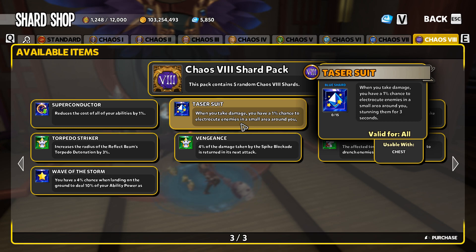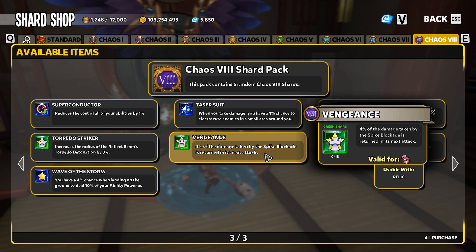Taser Suit could actually be an absolutely incredible shard, but it is proc-based — meaning it's a chance to go off when you're attacked. Personally, it never procs when I really need it to, like with an assassin, and then procs all the time otherwise. I do still use it on several heroes, but it's not one I'd go out of my way to pick up. Vengeance is another blockade shard that, without a blockade meta, is going to go without needing in any way.